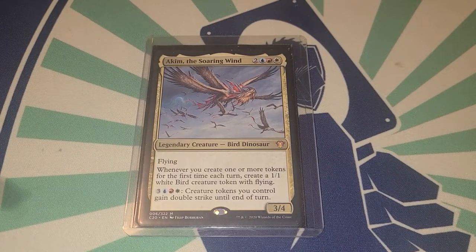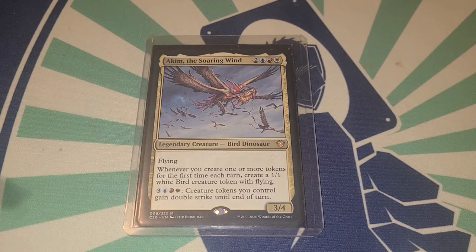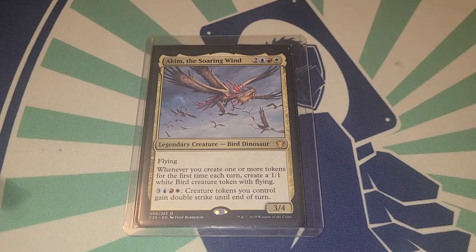Today's deck tech we are doing Kim the Soaring Wind — this is a token deck. When I say token deck, I mean token deck. We can make mirror tokens, treasure tokens, rock tokens, goblin tokens, insect tokens, one-one bird tokens, black rat tokens, bluebird illusion tokens, elemental enchantment tokens, artifact tokens — squirrels, crabs, satyrs, we are making hella tokens.